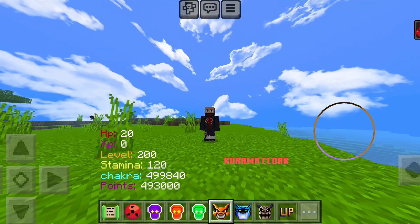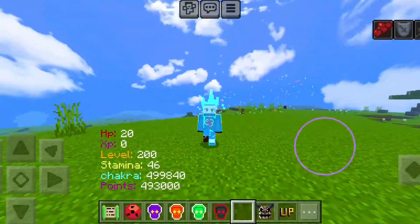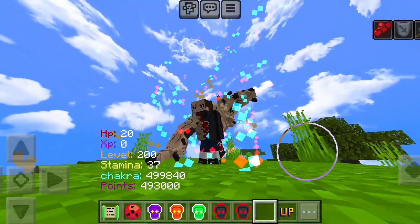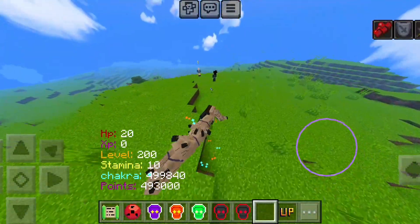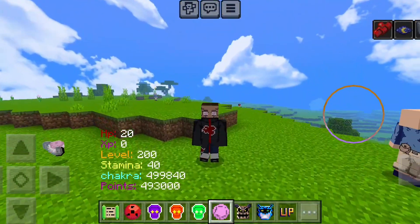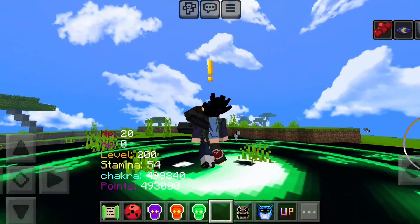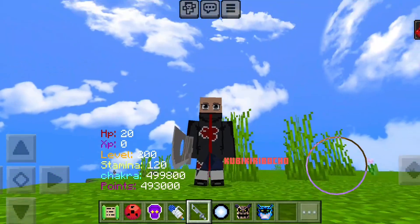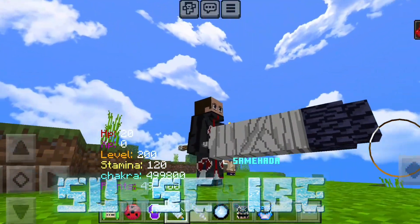As for their cloaks, we have the Kurama cloak, then Matatabi's cloak, and the best of them all — Shukaku's cloak, which is an absolute beast. We also have the Byakugan in this add-on, which grants just one ability. This add-on is still in beta so we'll be getting a lot more characters and mobs. The download link will be in the description.